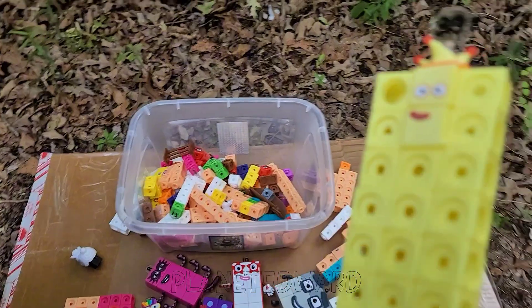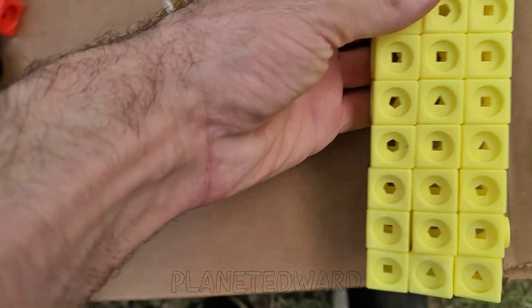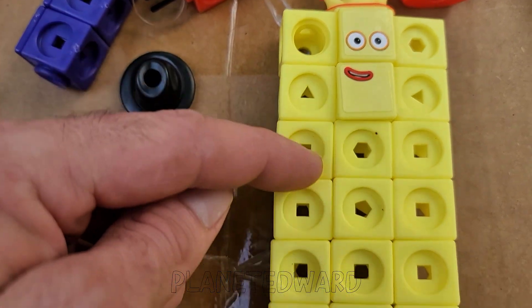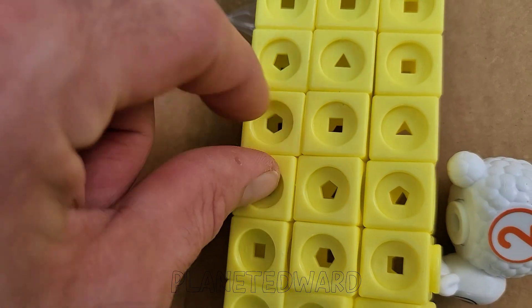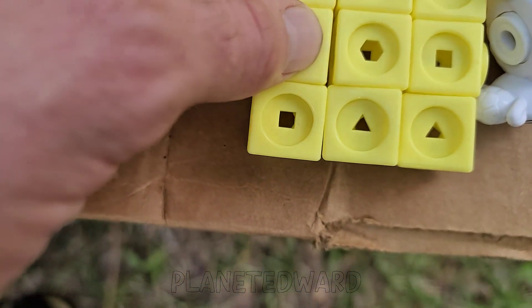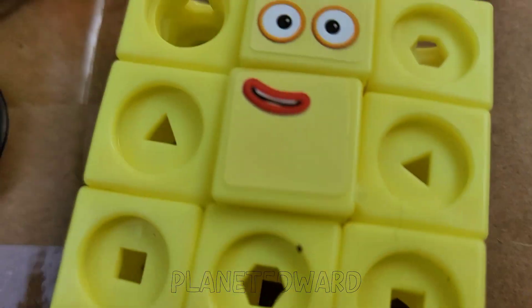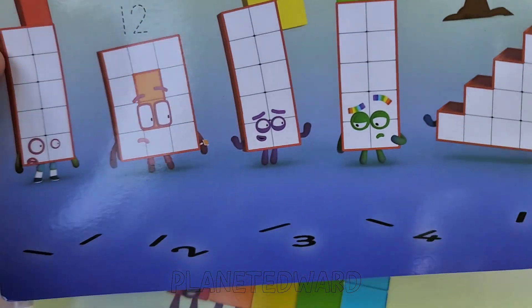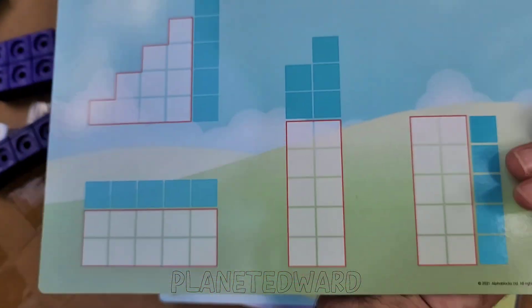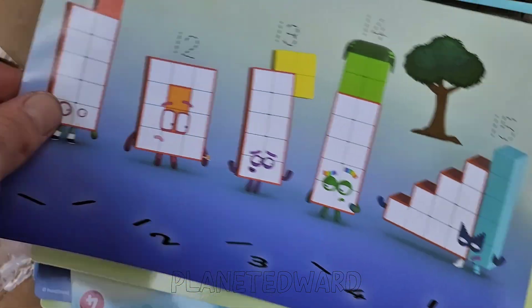Oh my goodness, so that's a good toy, huh? Yeah. Whoa, we built — make sure we have all our blocks. It's thirty! Let's count. Three, six, nine, twelve, fifteen, eighteen, twenty-one, twenty-four, twenty-seven, thirty. All thirty! It shows you with some of the things — it shows you how to rebuild them if you ever need to. Yeah.